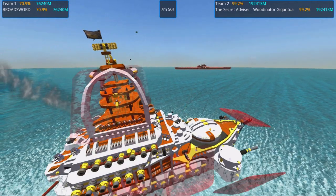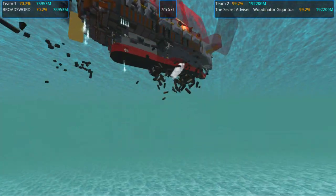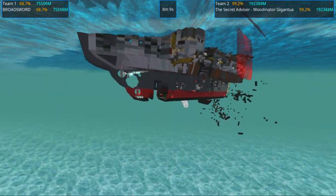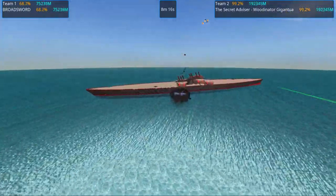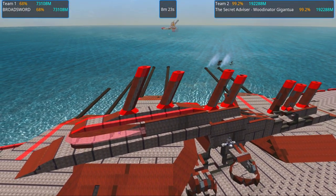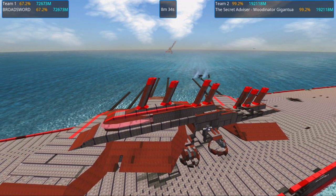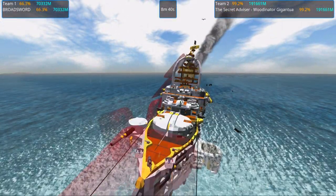The firing rate of those turrets is slow, but they shoot all at once and just destroy some stuff — shedding blocks like a sad boy. 60% — I think we just need like two hits more and we're probably down. Yeah it's interesting to try your vehicles against so many different opponents and you really see what you can fix. The advisor is the winner of this thing — the broadsword is looking very sad. Good job, Secret Advisor — the Woodinator Gigantua is a clear winner. Took 10 minutes, anyways. Next battle.